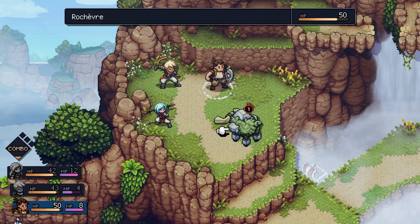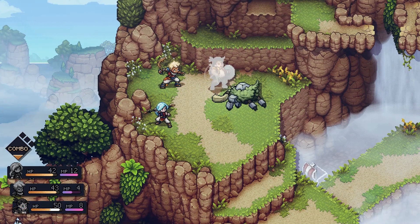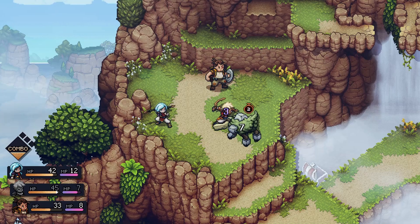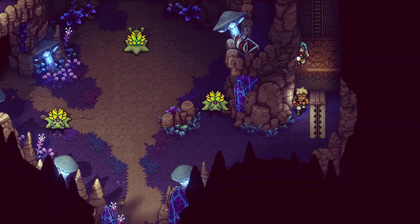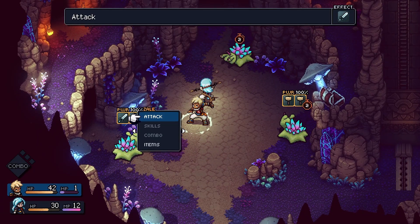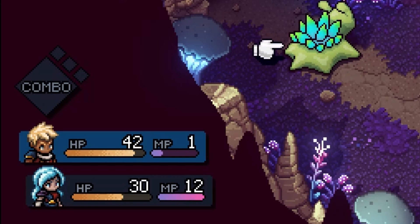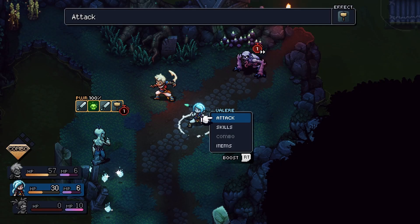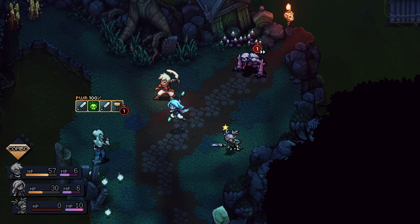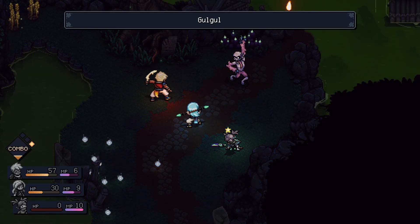Moving on to gameplay, we'll start with the most glaring and obvious: the turn-based combat. This has been some of the most engaging turn-based combat I've played since Persona 5. When you get into a fight, it's seamless — you get right down to it on the spot. Like most RPGs, you have your health and mana. When you run out of health, your character gets knocked out for a few rounds but will get back up without health. The number of turns until they revive is indicated by the stars above their head. Some might say this makes the game too easy, but I enjoy this decision — it's much less punishing to the player for the sake of artificial difficulty.